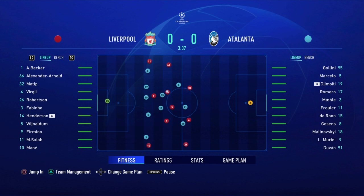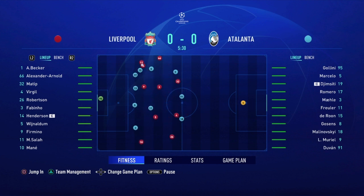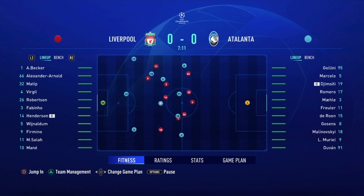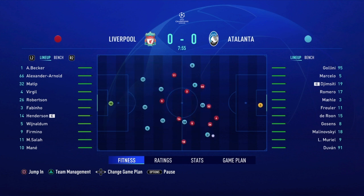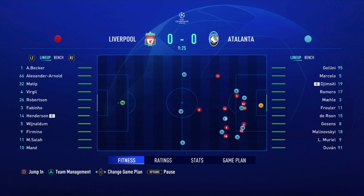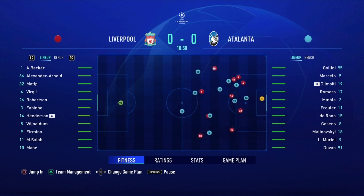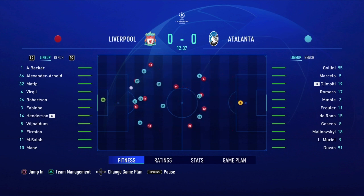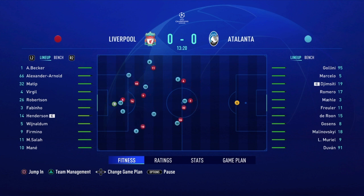Henderson. Alexander-Arnold. Accurate pass upon accurate pass. Throw-in's given. This looks promising — it's with Diron. Mugliel. And a crucial intervention inside the box. Can they take advantage? That attack going up a dead end, and the keeper has the ball.